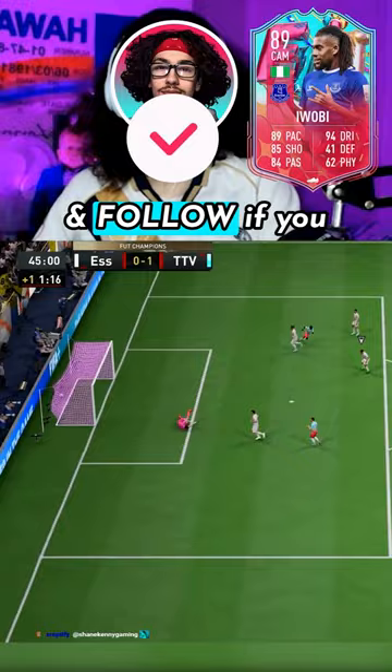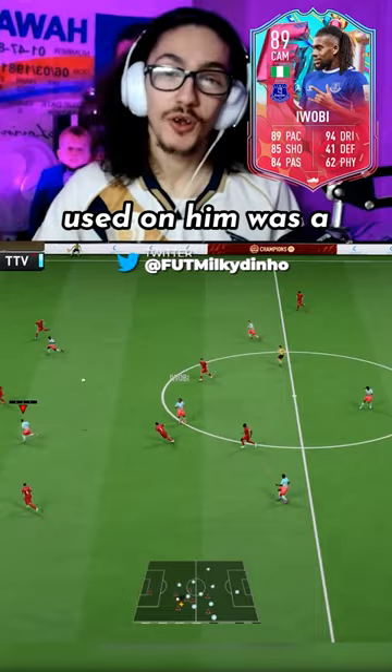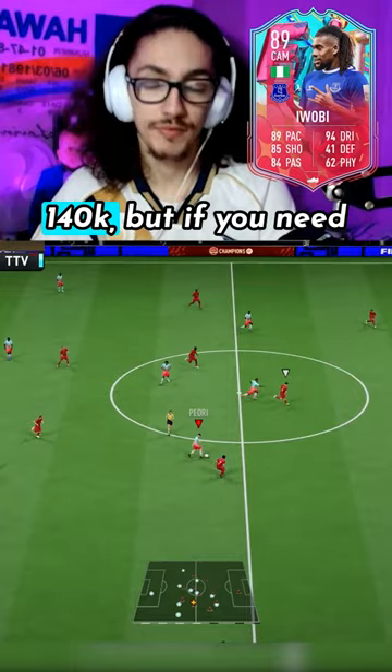Comment who I should review next. Alternative positions are striker, CAM, and right mid. The chem style I used on him was a Hunter and I played him at CAM in the 4-1-2-1-2. The SBC cost is around 140k, but if you need coins, go to U7buy and use code milky.